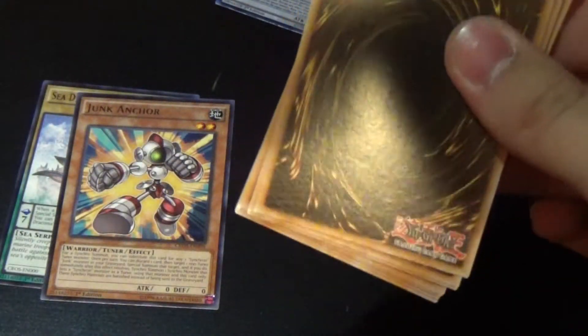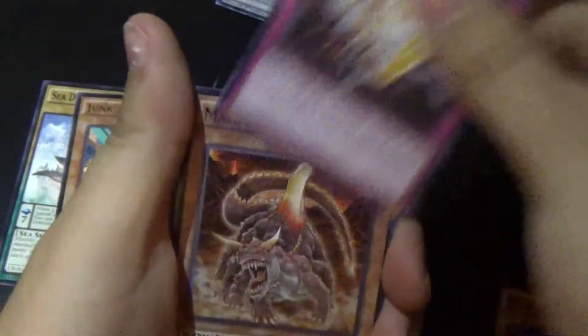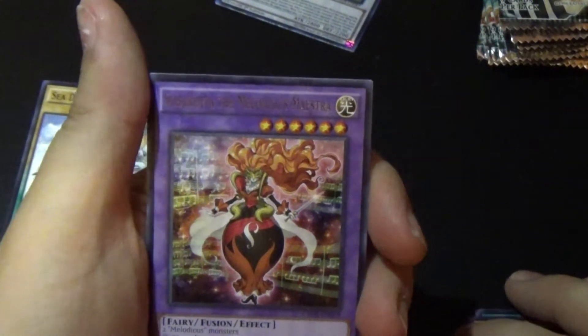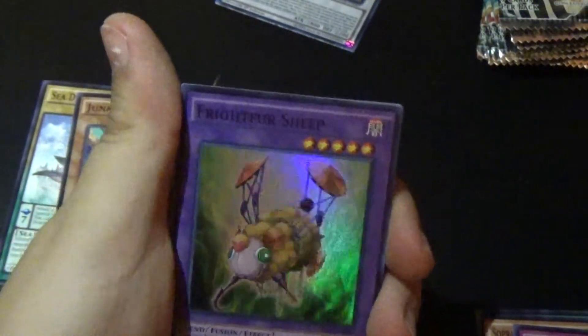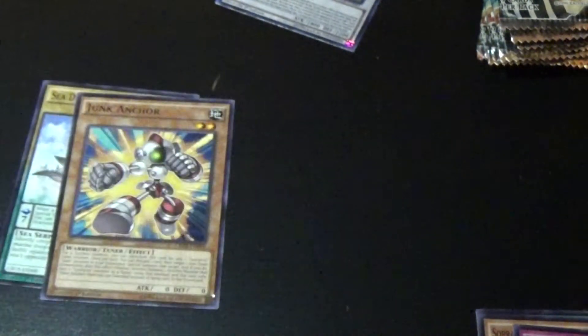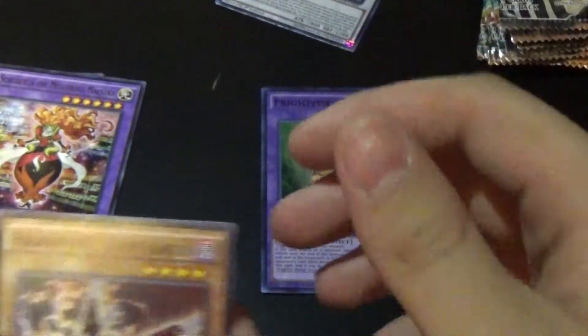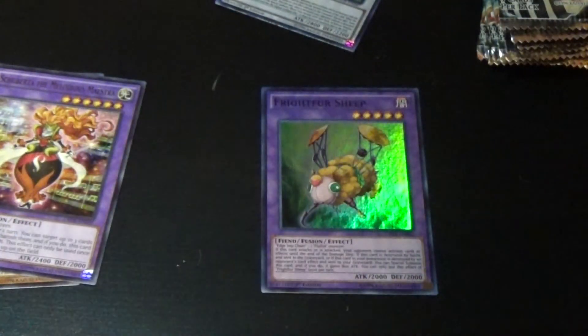Come on, holo — give me a holo! Next pack: Zephyr Path, Soprano, Designer Frightfur, Magma Dragon, Schuberta the Melodious Maestra, and Frightfur Sheep — that's a super rare. So far this box is annoying me. Then: Raid Raptor Sharpolinius, UA Penalty Box, Shadal Zephyr Koror.